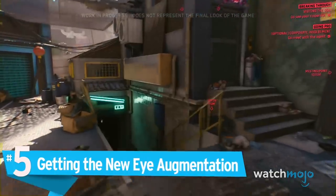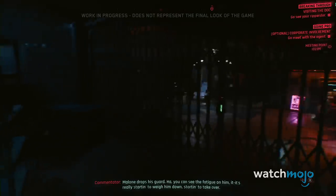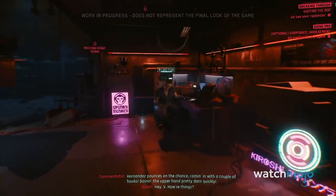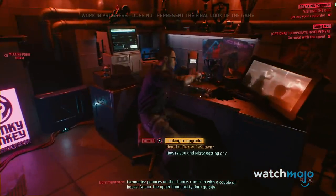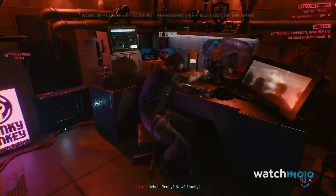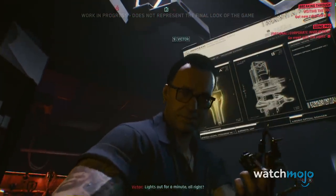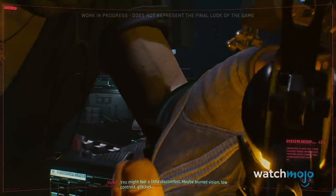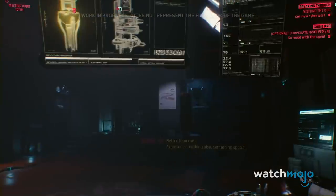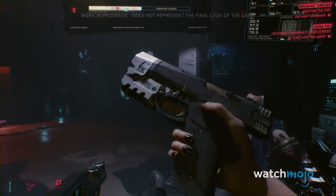Number 5: Getting the New Eye Augmentation. V visits her Ripper doc — which is the coolest name for a medical specialist in any game to date — to get a couple of new Deus Ex style augmentations. Though admittedly, this guy is more like a tattoo artist than a doctor. It's one of the rare moments where getting your eye removed and replaced is basically painless. Seeing a pseudo third-person view from the disconnected eyeball is pretty interesting. This eye is also outfitted with a scanner and handy zoom feature, and V also gets a grip which shows how much ammo is left in her weapon and gives her bonus damage.